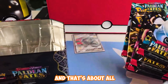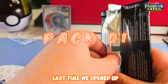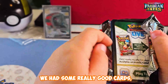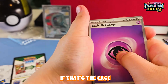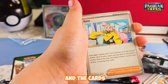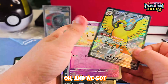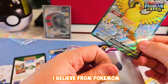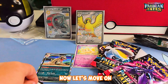We have five packs and that's about all. Now let's get started with pack one. Last time we opened up a Paldean Fates Elite Trainer Box we had some really good cards, and I'm hoping to see if that's the case with this tin. And we got a second Pidgeot — the first one was from the ETB. Now let's move on to the second pack.